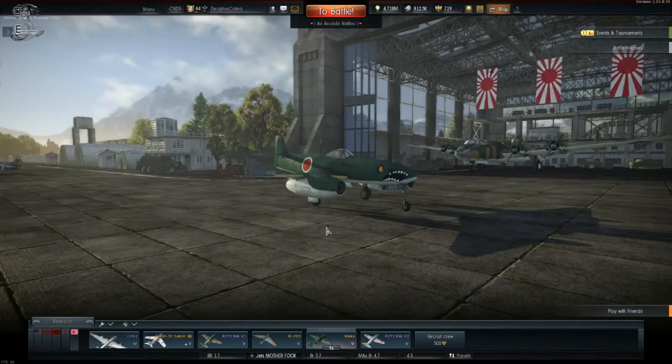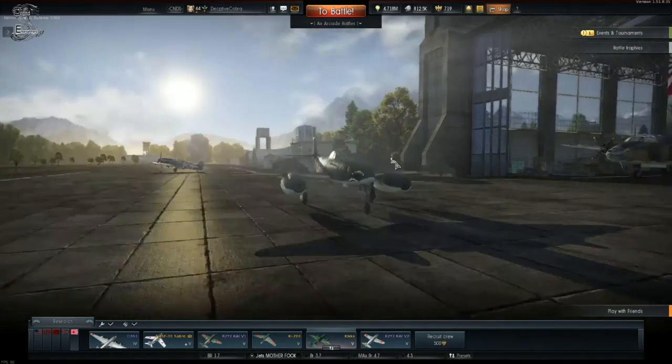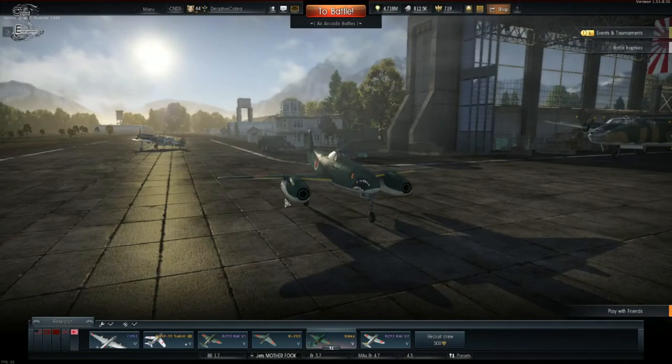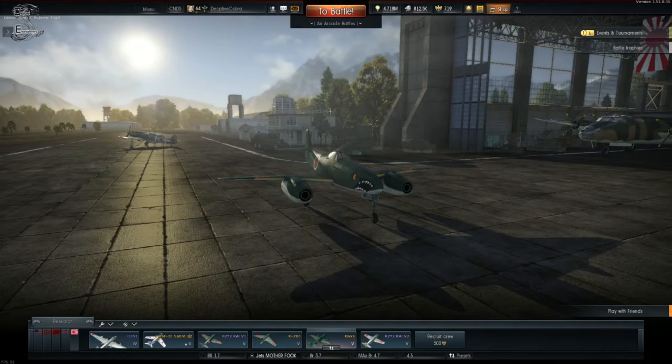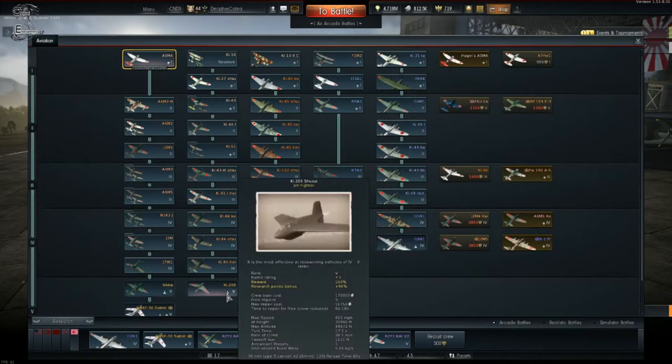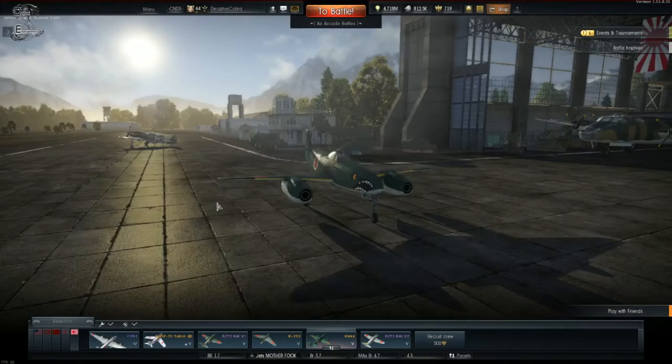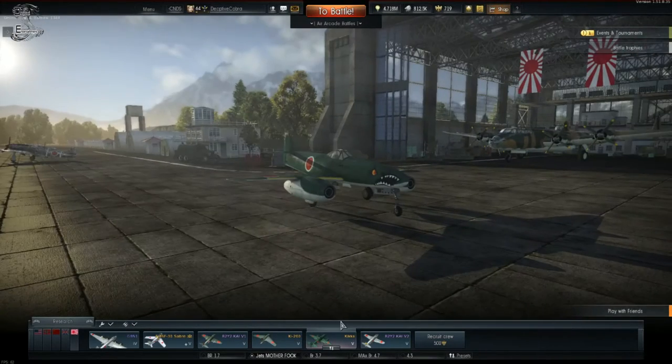First things first, how much is this bad boy going to set you back? According to their actual main webpage, the Kika will set you back six hundred and ten thousand silver lions, and it will cost you a hundred and seventy thousand lions to pick a crew.